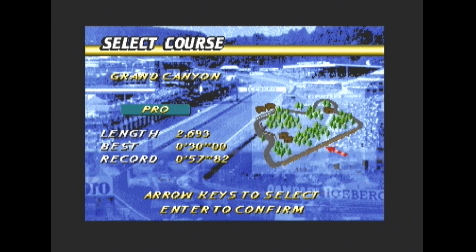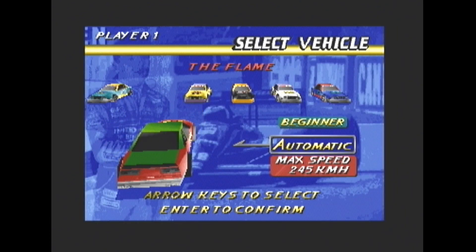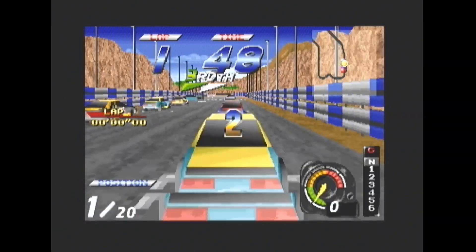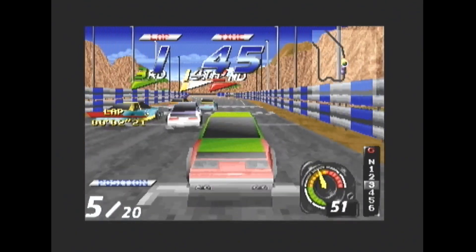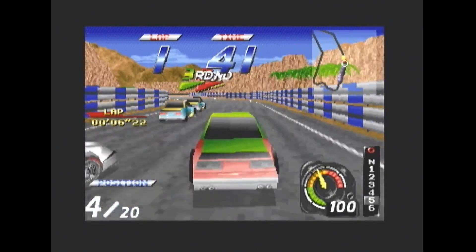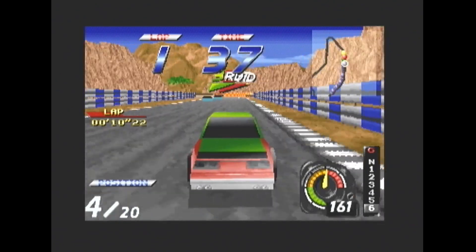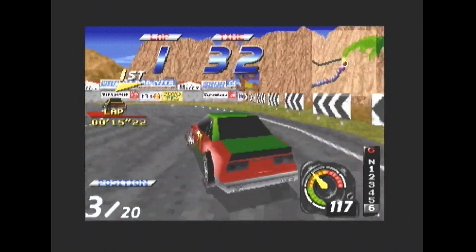So let's have a look at another track. Won't go through all of them because there's so many. We'll try the Grand Canyon right here. Let's start your engines. Music's very nice. You can see the sort of mountains and cliff sides on the edges of the road, and the mountains in the background on the horizon. Very nice.